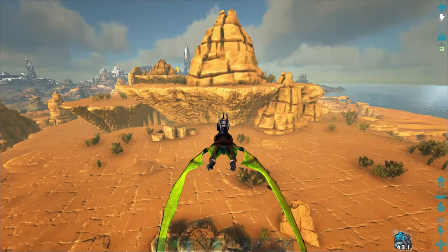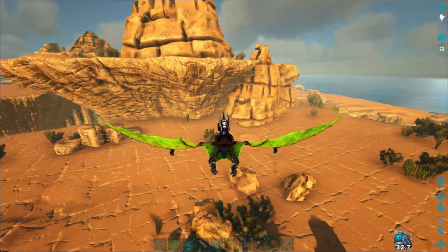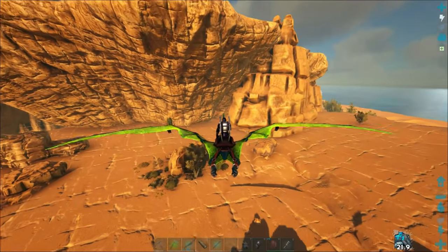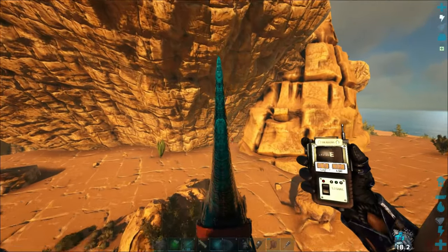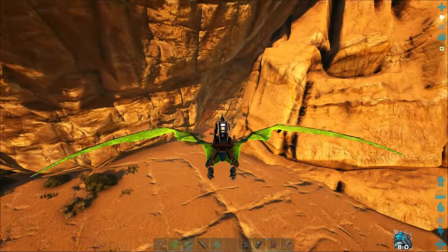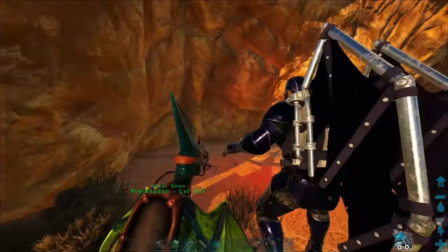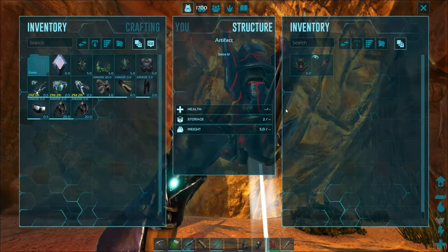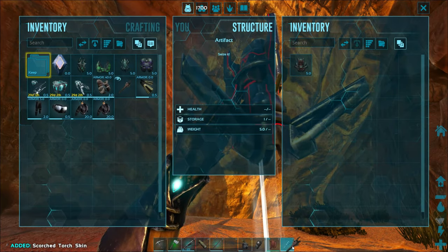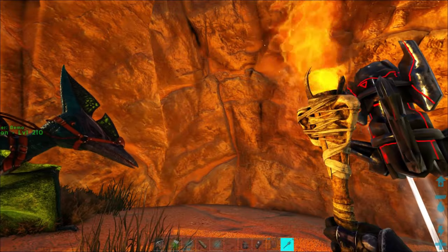This is another easy one — it's over here by the wyvern area so you've got to watch out for those. It's right there in front of us, another very simple one on top. Rough coordinates are 76, 42. I won't be grabbing this one as we've already gotten it before, but I do want the skin out of it for my torch. This one is the Artifact of the Crag — let's go ahead and put that skin on. Nice, makes it look a little better.